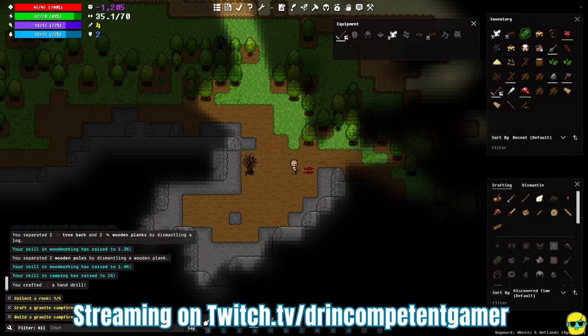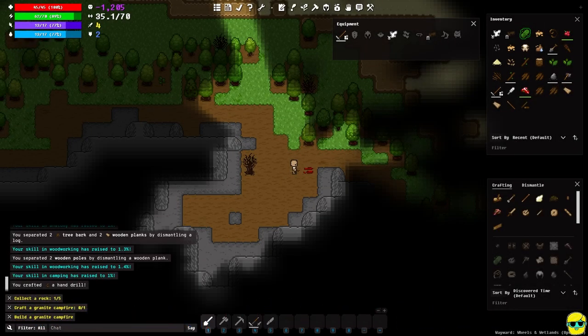Hello everyone, Dr. Incompetent here. Let's play some Wayward, continuing our 2022 complete beginner's guide. Today the Wheels and Wetlands update number two came out. I'm not exactly sure what that changes, but great to see the game is still receiving updates. If I notice anything while playing I will let you know. We're continuing with our starter quest.